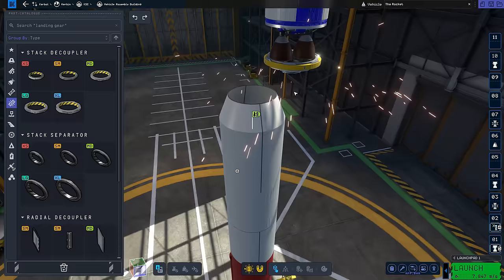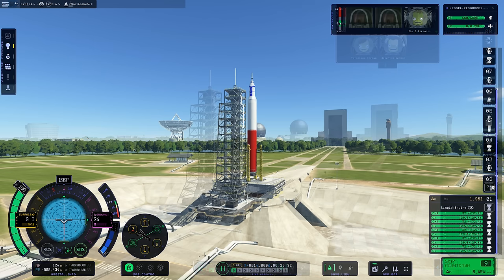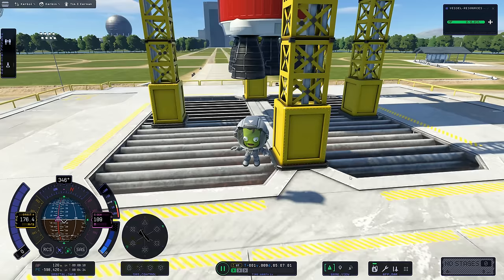With that, the rocket is complete. Let's get it on the pad in both KSP 2 release state and KSP 2 now state. One of the things most immediately clear is the big graphical improvement between KSP 2 release and KSP 2 now. And look at that — Tim C. Kerman is ready for launch, though right before launch he had to bail out completely unexpectedly.